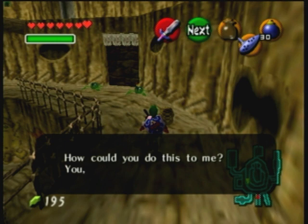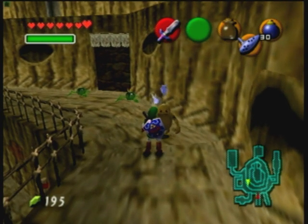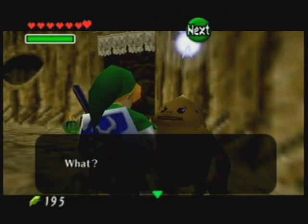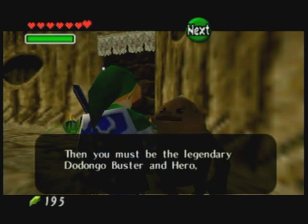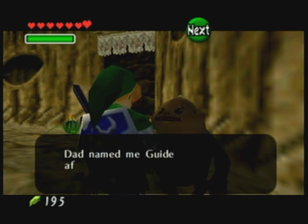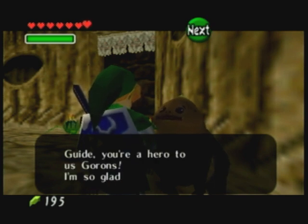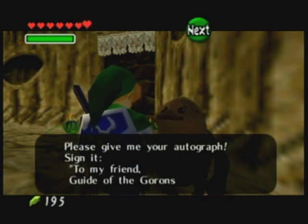"I am Link, hero of the Gorons." That's a weird name, right? Same name as yours. "What? Your name is also Link? Then you must be the legendary Dodongo buster and hero, Link. My dad is Darunia. Do you remember him? Dad named me Link after you because you're so brave. It's a cool name, I really like it. Link, you're a hero to us Gorons. I'm so glad to meet you. Please give me your autograph. Sign it to my friend, Link of the Gorons."